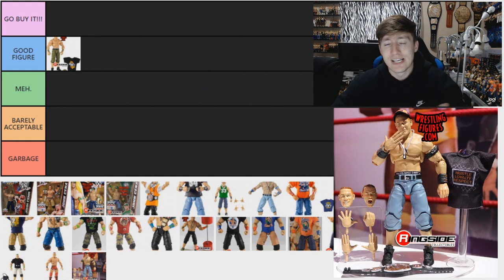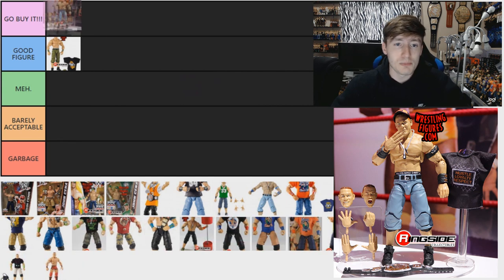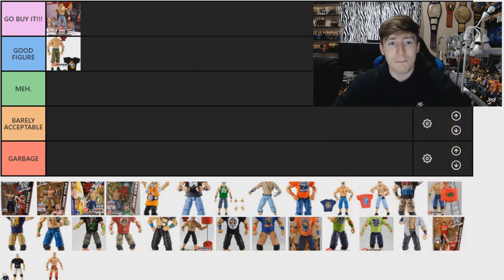I'm cheating a little bit here because the Ultimate Edition is not technically an Elite figure, but I love that figure a lot. Even though we don't have it yet, I can tell it's going to be god tier — a lot of the Ultimate Editions are god tier. So I'm putting it in the Go Buy It category. Definitely go pre-order it — you can pre-order it at Ringside Collectibles or WrestlingFigures.com, use promo code MDToy to save yourself some money.